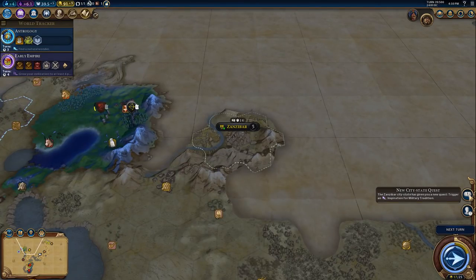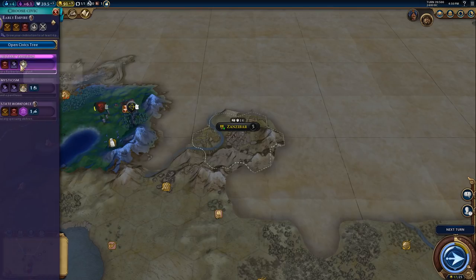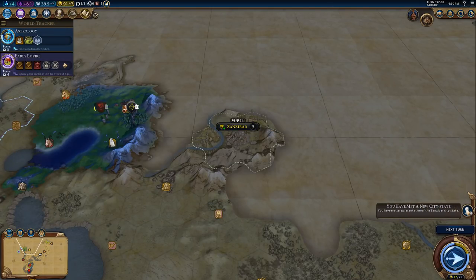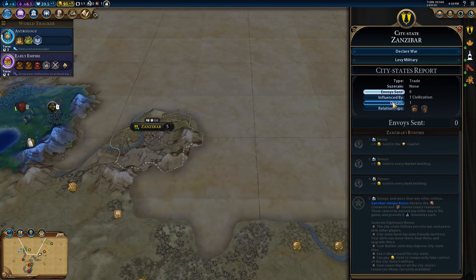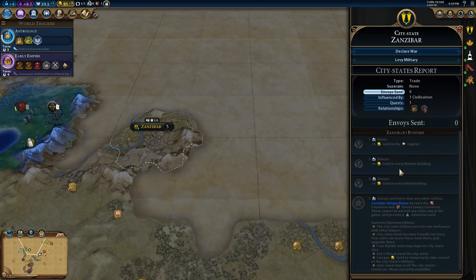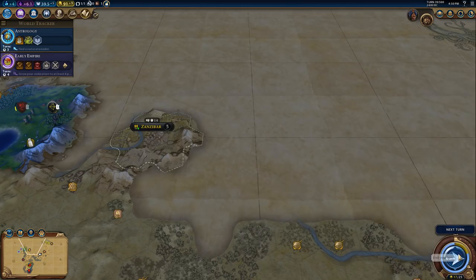New city-state quest - inspiration for military tradition, which would be clear a barbarian outpost. Zanzibar gives us plus four gold in the capital when it kicks in. So that should go up. Where's Zanzibar?